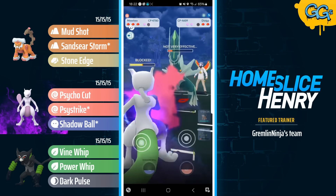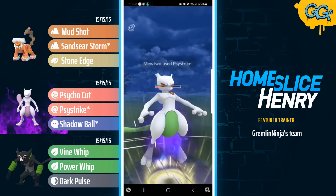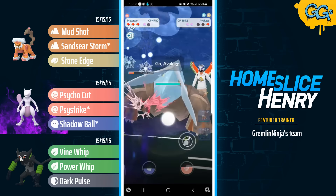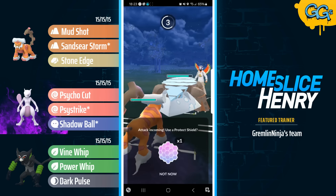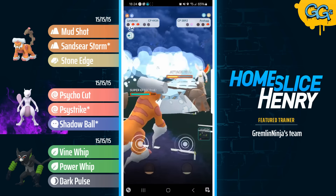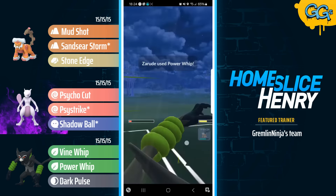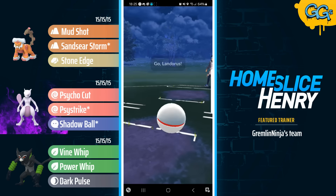Mewtwo deciding to commit a shield here, and the opponent is staying in this matchup, understanding that Psycho Cuts do not do a lot of damage. Mewtwo will be able to pick up the Knockout with the Psystrike unless the opponent decides to shield — they let it go. In the back they have Hisuian Avalugg, and this team is pretty weak to Hisuian Avalugg. Avalugg is gonna get a full farm down. Zarude does have a little bit of energy, but not a lot. In comes the Landorus — double super effective Icy Wind — so we will see the shield. Landorus able to make it to the Sandseer Storm, debuffing by one stage. The farm up, the attempt at the catch is unsuccessful, however we do see the Power Whip reached. The Power Whip forces the shield. Zarude unfortunately not getting the farm down, and we do see the game resigned.